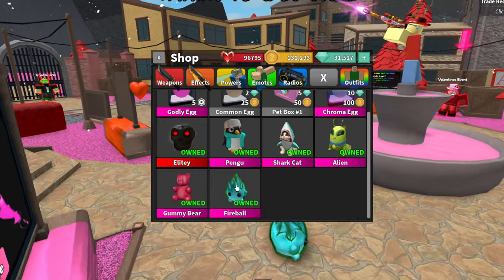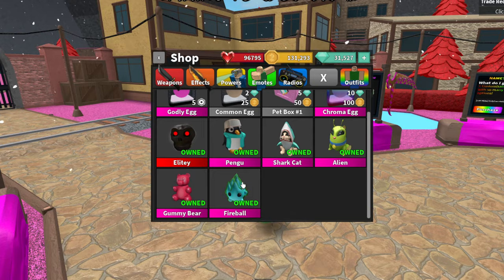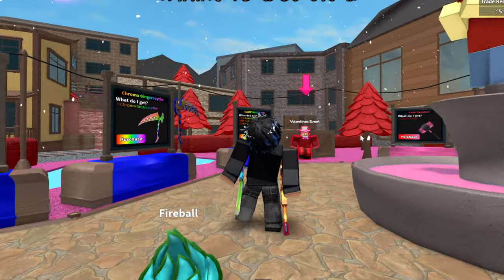Next up there is a new pet. If we go here there is Fireball, and this one is very expensive — it is 10,000 coins. As you can see I have it equipped right now; it's really cool, it's godly.